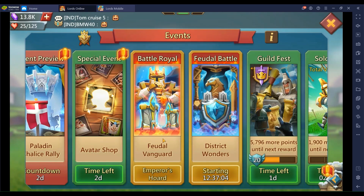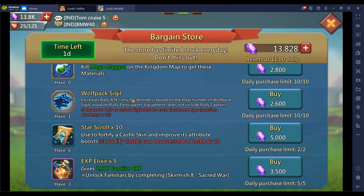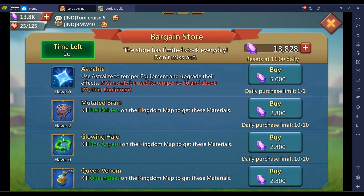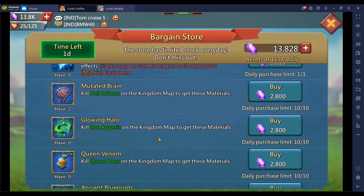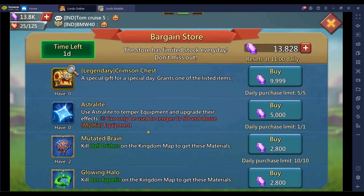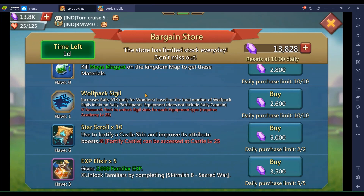Alright guys — Bargain Store is here. I know a lot of people in the comments have been asking for it for a couple of weeks. I'm getting Mutated Brain and Glowing Alos, working toward some gold equipment. I don't think I have enough to buy everything — maybe 500,000 gems needed. I'll have a follow-up video to showcase what I get on all my accounts. Let me know in the comments what you're gonna get and whether you have enough gems. Thanks for watching — see you later!